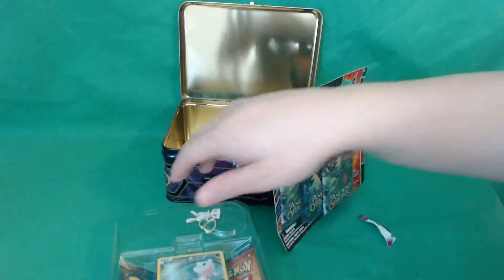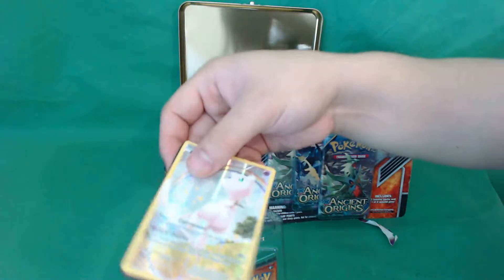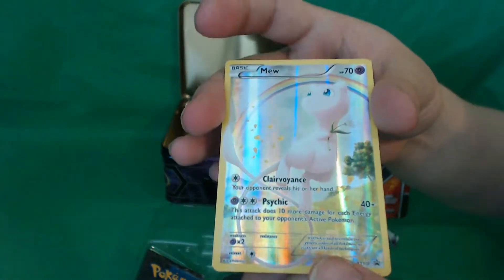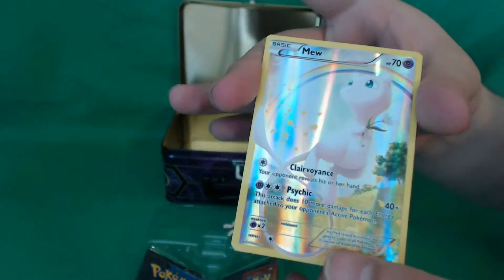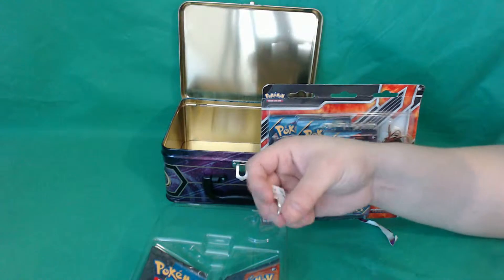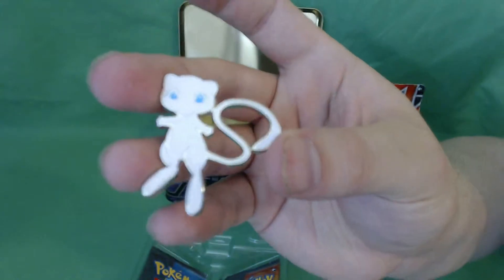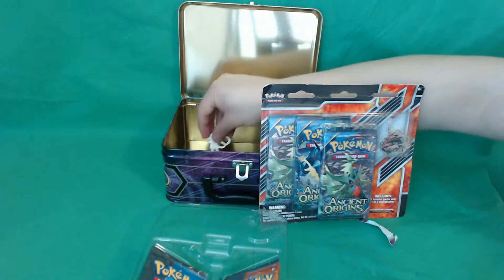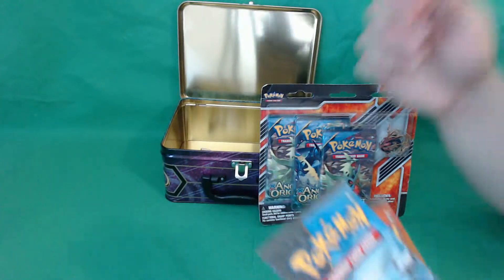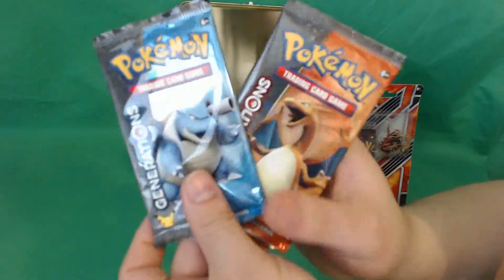Let's get that out of here. This one's a lot easier to actually get all the cards out. That's a very pretty Mew — I always liked Mew. I always thought it was an interesting Pokemon, and I actually use it in the re-release of Red and Blue. And there's the pin, very pretty.